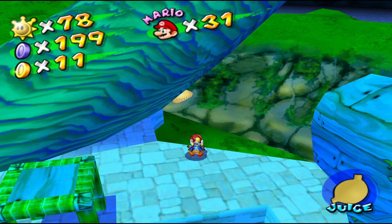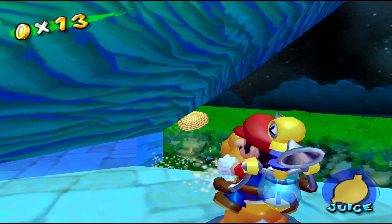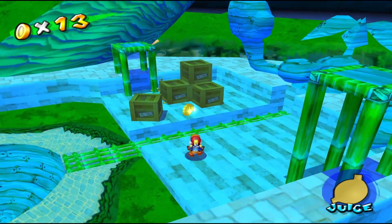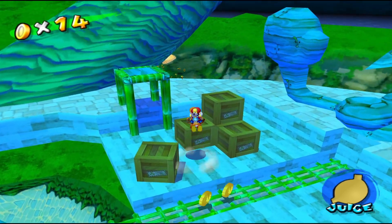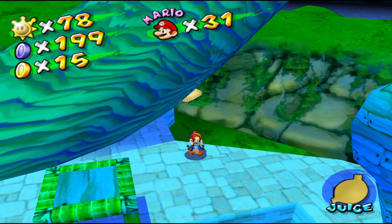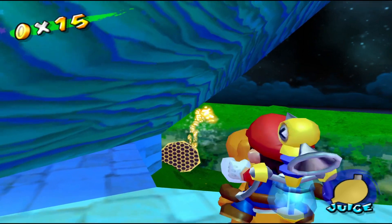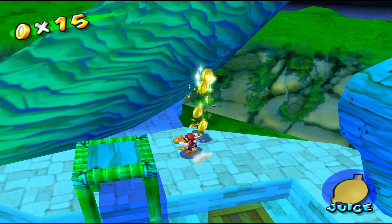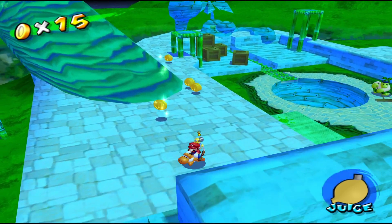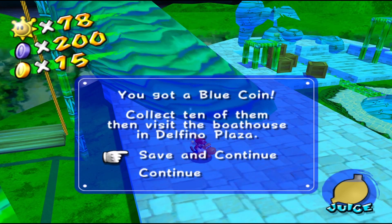Blue coin 20 can be found by eating the bees in this beehive. Get rid of the first few to make it safer, and we don't want to stand near that ledge. Lure the bees away from it. Good to know that more bees don't show up when you break the hive again. The last bee will have the blue coin — there's blue coin number 20.